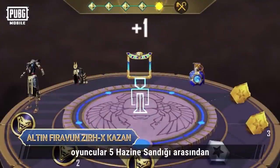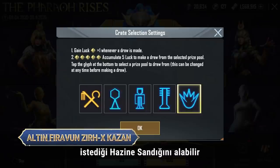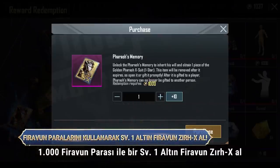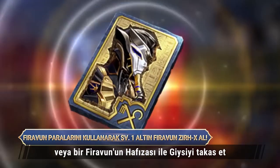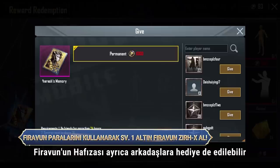After 5 draws, players will be able to select a treasure crate of their choice from the 5 treasure crates. Don't worry if a set is not drawn — redeem 1,000 Pharaoh Coins for a Level 1 Golden Pharaoh X Suit, or exchange a Pharaoh's Memory to obtain the Outfit. Pharaoh's Memory can also be gifted to friends.